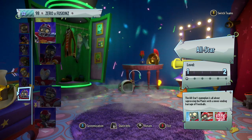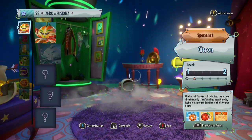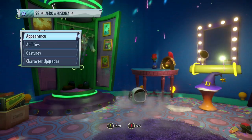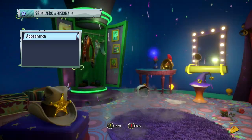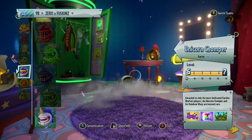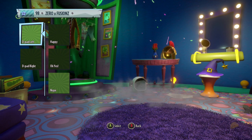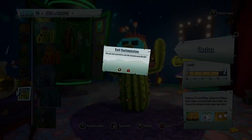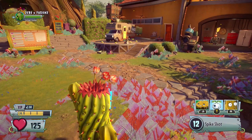Let's put that on and check if we got any for the Plants team. None for Citron, none for Rose, none for Sunflower, and the Cactus is a no as well. Those are all the gestures from today's video — hopefully you enjoyed it.